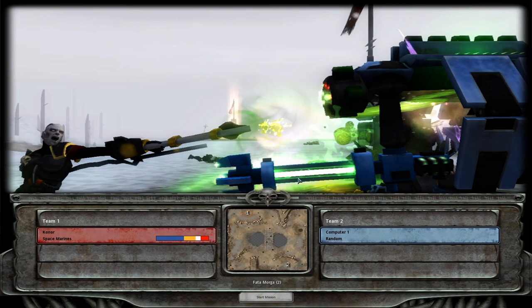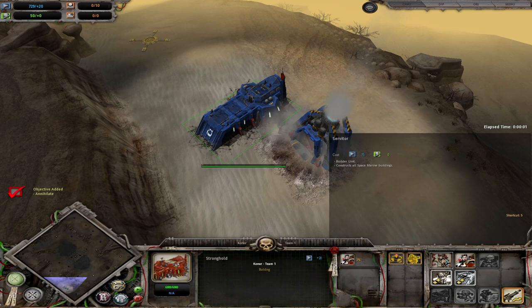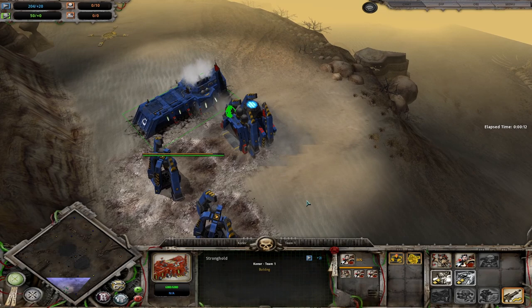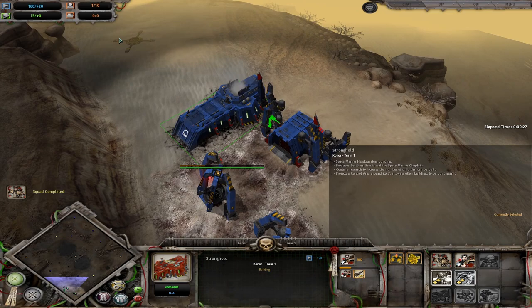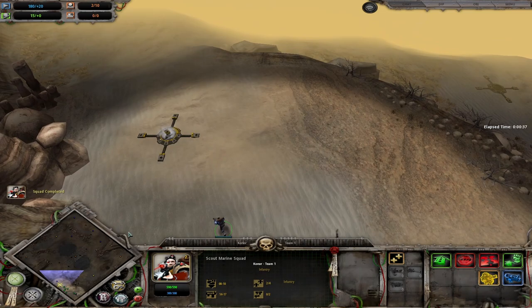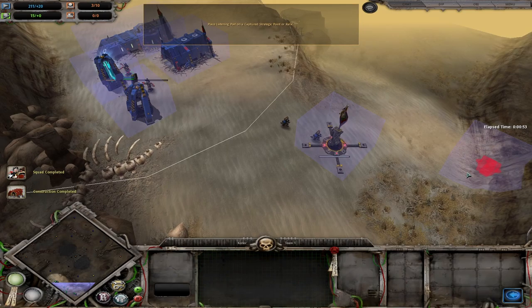Let's get on to the next opening — opening number three: the Scout Sniper Mess. According to my notes: build the armory, scout, builder, scout, scout — so you want three scout squads — and queue up two generators. Get the second builder to build the generator and don't forget to do the Sniper Training research as well. Queue cap orders on the scouts and build the LP.